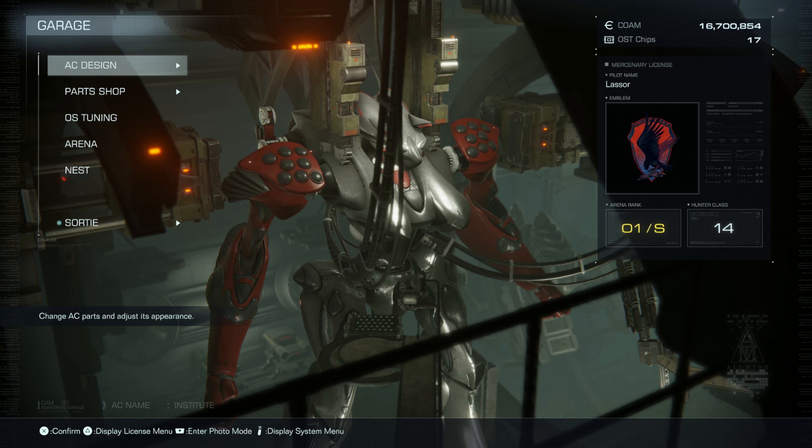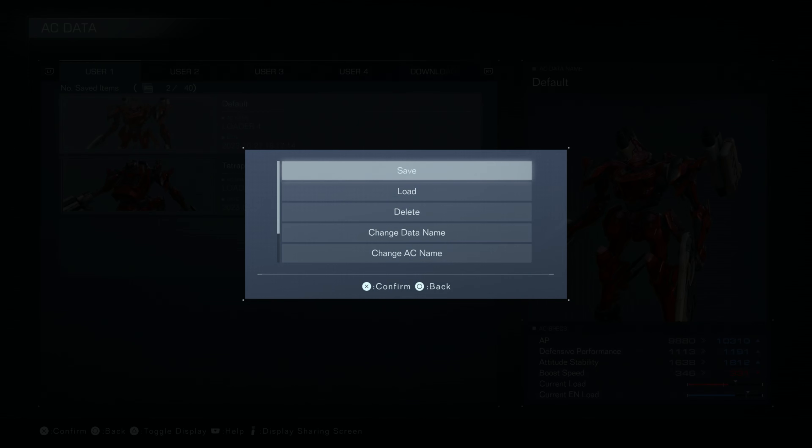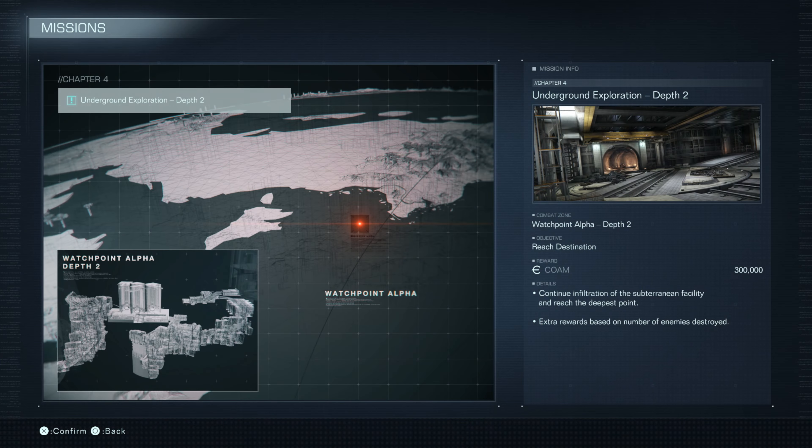Hey everyone, welcome back to Armored Core 6: Fires of Rubicon. On this video we're doing the mission Underground Exploration Depth 2, using our normal AC. The combat zone is Watchpoint Alpha, Depth 2. Our objective is to reach the destination, with a reward of 300,000 currency. We need to infiltrate the subterranean facility and reach the deepest point, with extra rewards based on enemies destroyed.